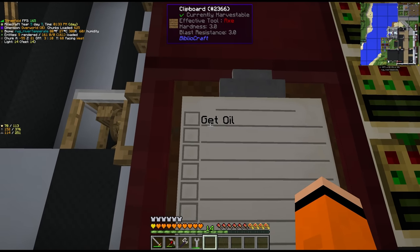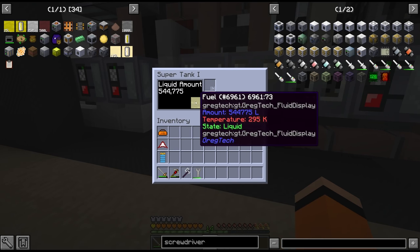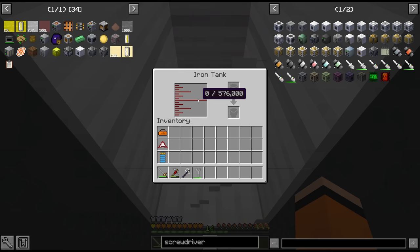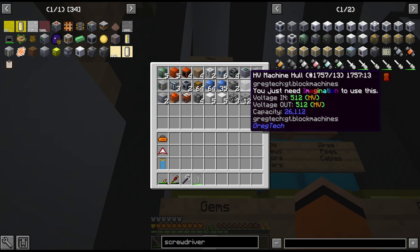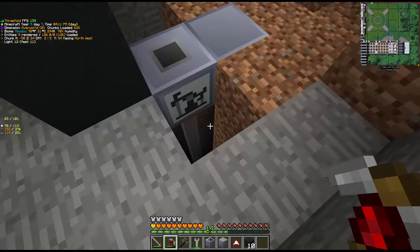So the first thing on our list today is to get oil. We now have the system to turn our oil into fuel which we're going to be using for power from now on. We have over half a million in our supertank here, but the oil buffer is now empty. There should be a spare supertank somewhere. Our pump should just be down here which is about halfway down the oil spout.